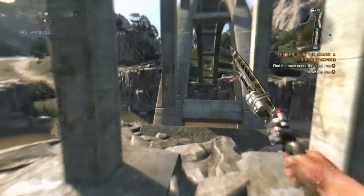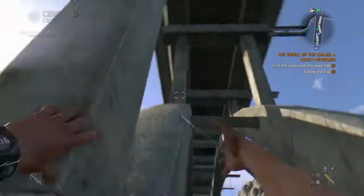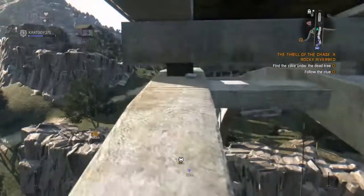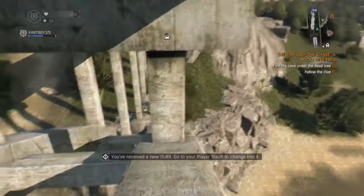You're going to want to jump on these bits here and then grapple hook to the top there. Then you can walk past it and you get up to the snake outfit. I'm going to pick it up and then show you what it looks like.